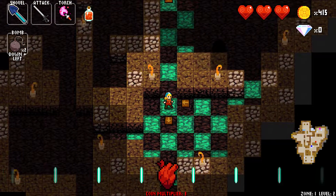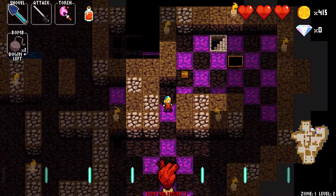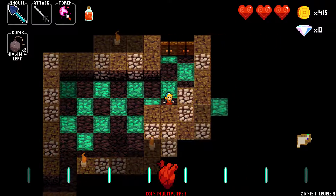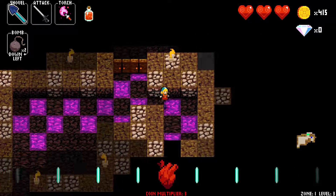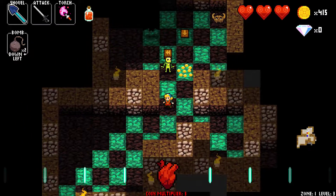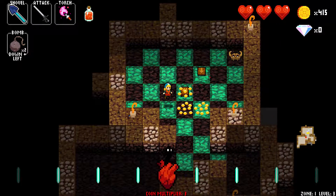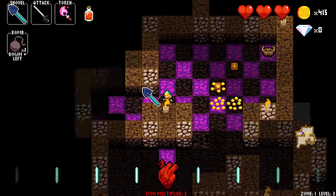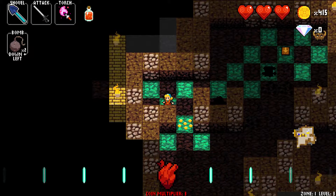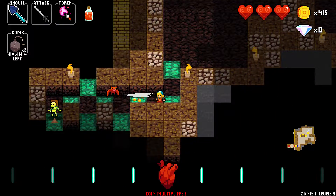There seems to not be a way to kill the shopkeeper on this floor, so I'm not gonna worry about it. I'm pretty sure there wasn't a golden weapon either. If I just missed the golden weapon store, then that is completely my fault. But I'm pretty sure it's on the third floor, so I feel confident in leaving the second floor. I can pick up the gold right now, actually.